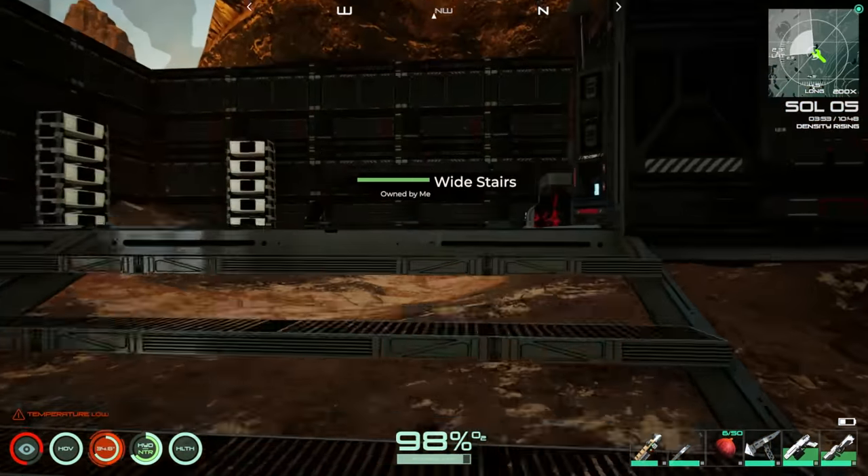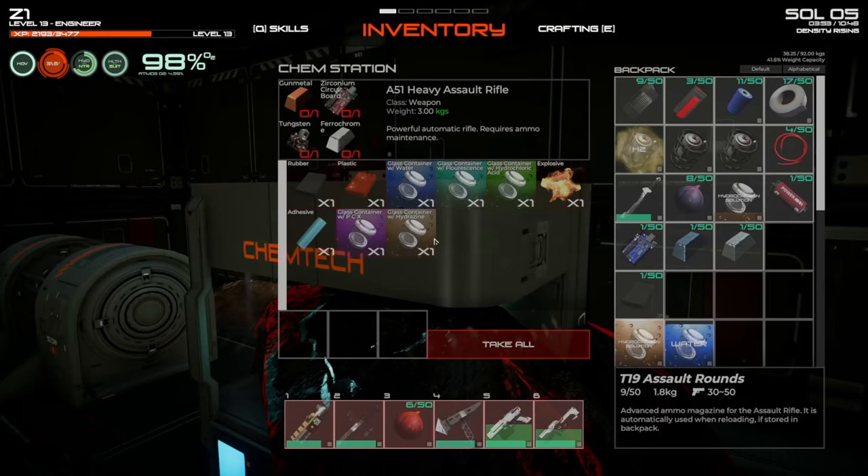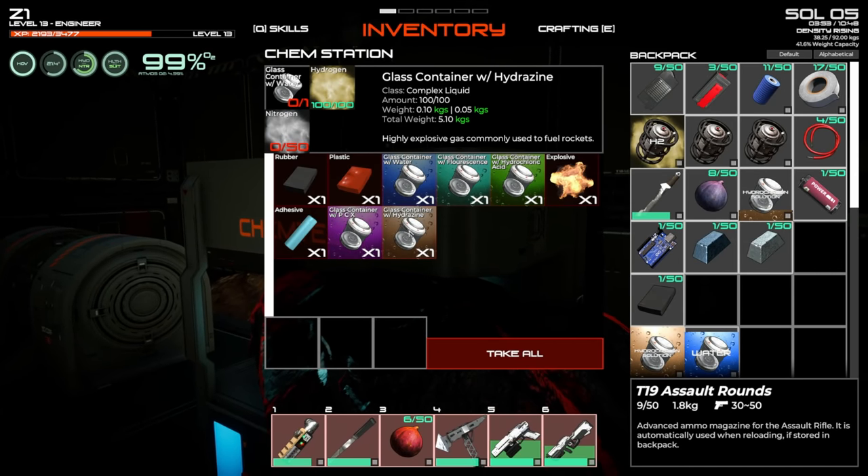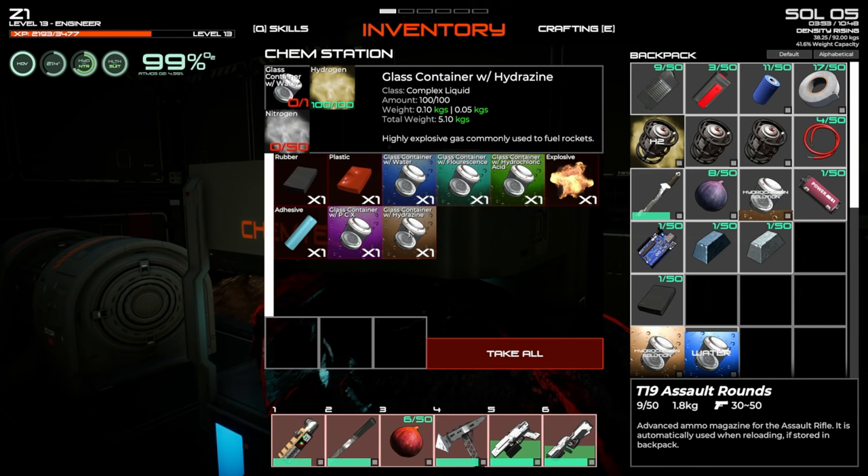Checking the chem station: hydrazine is made from hydrogen and nitrogen in a glass container. We have hydrogen already, so we need to find nitrogen and a glass container. Let's go find some nitrogen — I think I know roughly where it might be.